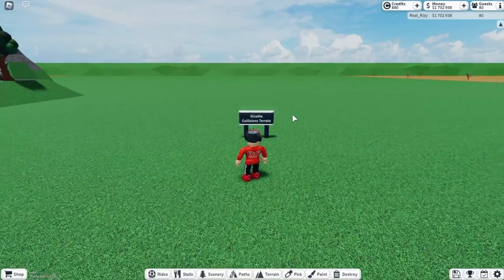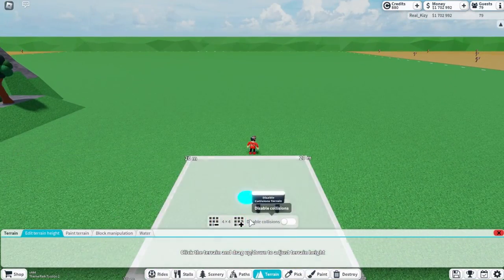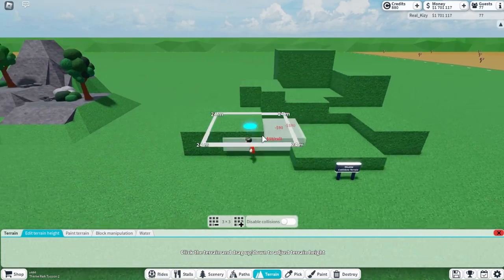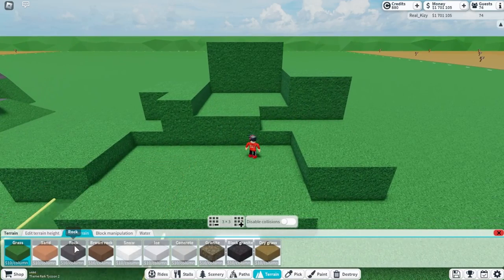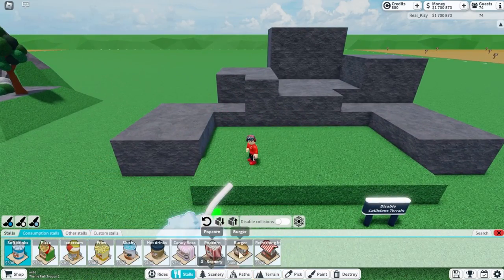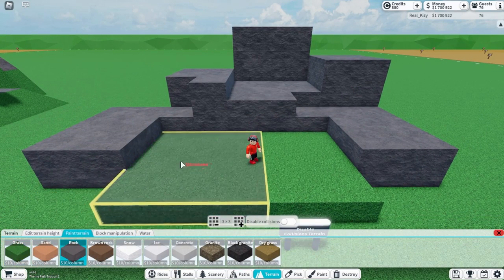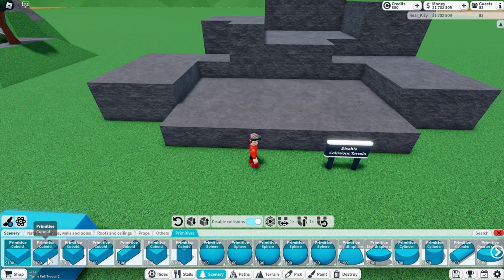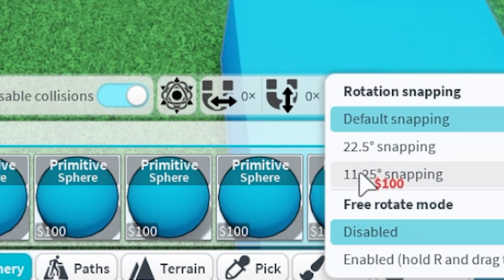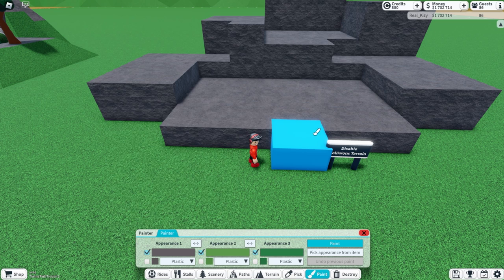Now we're moving to disabled collisions terrain — the bare minimum you should do if you have disabled collisions. Do the same thing: lift the terrain up as a base model, paint the top rock first. Then go to primitives, pick a wedge shape, go to snapping — set it to no snapping and eleven-point-two-five snapping. Place one down and paint it the color you want as the base.